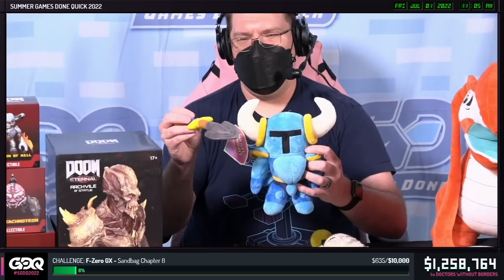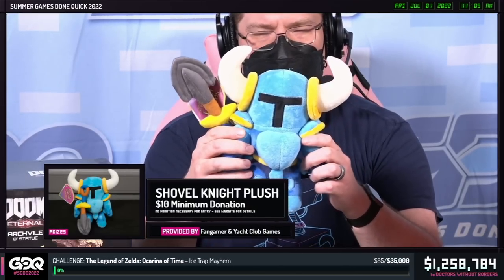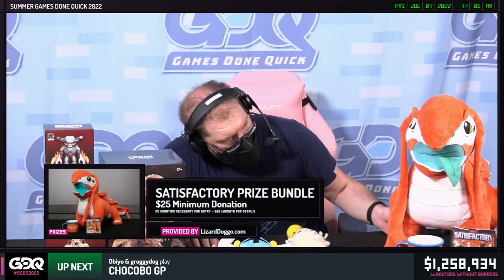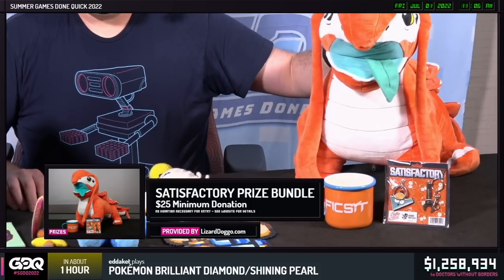Another prize I know you're going to dig. Fan Gamer and Yacht Club Games have teamed up for a $10 minimum donation — you can get in to win a Shovel Knight plush. You all know how much I love these soft friends. $10 minimum donation gets you in to win this. Also, courtesy of Nicoli Cannoli, we've got a Moogle. $15 minimum donation — thank you Nicoli Cannoli for sending this in. For a $25 minimum donation, we have a Satisfactory prize bundle — the Lizard Doggo, the mug, a keychain set. Courtesy of LizardDoggo.com — $25 minimum donation will get you in to win that. Thank you so much for sending that in.